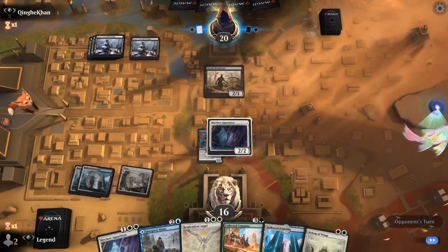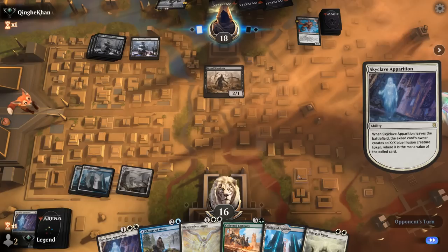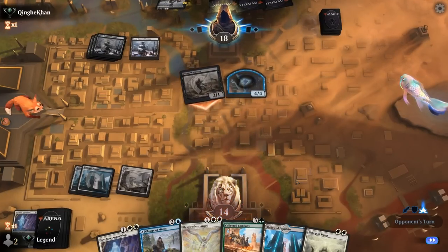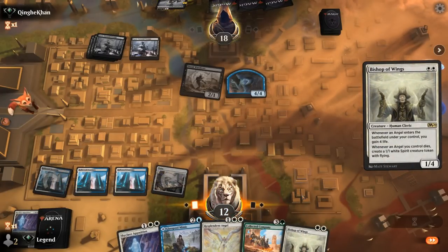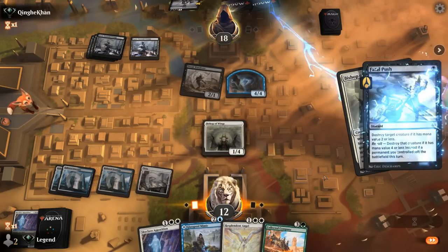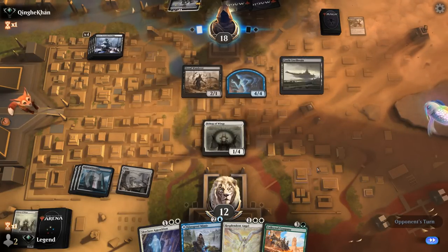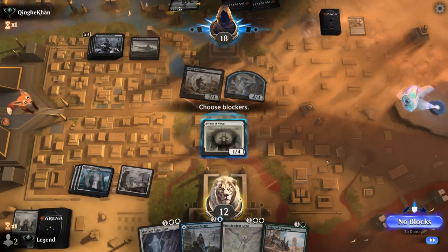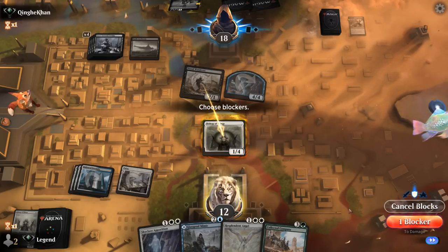Apparition dying wouldn't be amazing for us, but it's going to be a Murderous Rider to take care of it. We can double Bishop — we'll have to take a bit of damage here, but it makes it more likely at least one survives. Fatal Push takes care of the first. If they can kill the second Bishop, we'll be under quite a bit of pressure. Skyclave cannot exile the Illusion token. Opponent attacks with the team — don't see a reason not to block. If they had a Fatal Push they would have just killed Bishop to begin with.